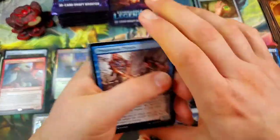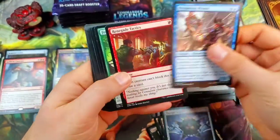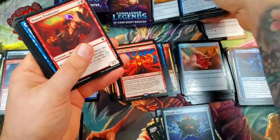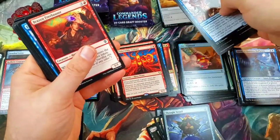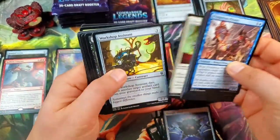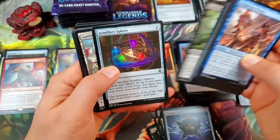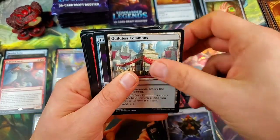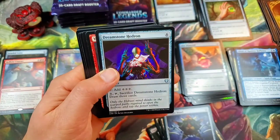We've gotten one foil rare, one etched foil, and two mythics so far with three Prismatic Pipers. Charcoal Diamond — there's another one, going for the second set now. Guildless Commons for our first uncommon. Dreamstone Hedron.